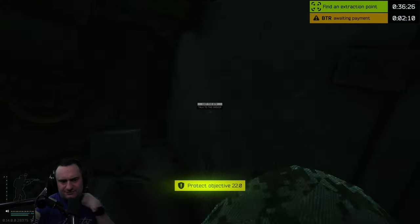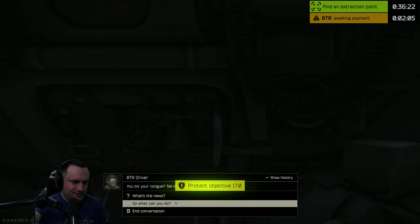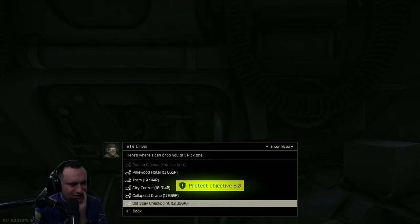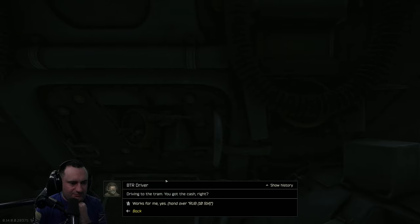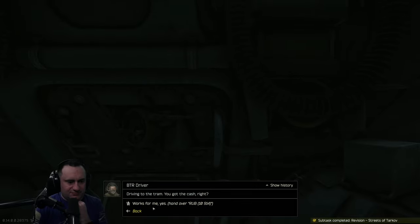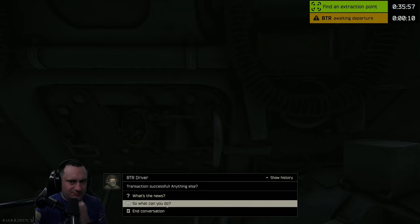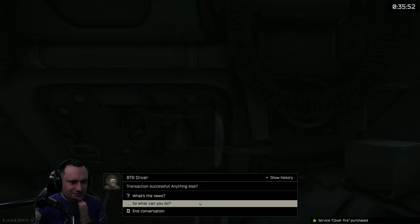Two left, two right. Got it. Where do we want to go? Tram, Pinewood, City Center, Collapse, Crane, or Old Scav Checkpoint. I think Tram, because then we can hit the stores right there. Tram. BTR leaves in 10 seconds. And here's 72,000 for cover fire. Nice.